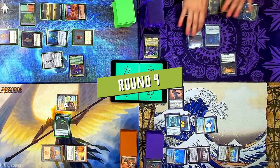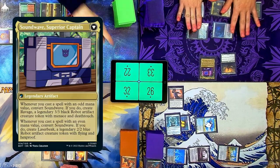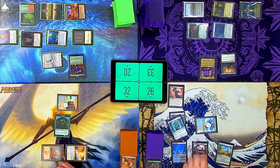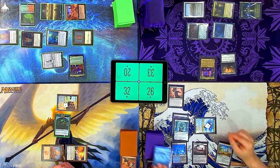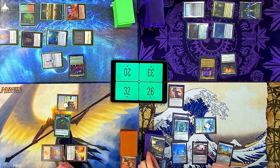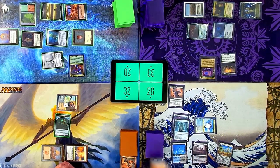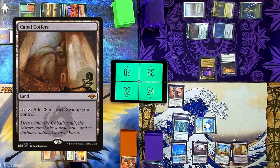I guess I'm just going to not attack because I can't actually. That's an upkeep — odds hurt. Upkeep. Protection Racket — I'll exile it. You always pay the zero. Pay zero. The lands are gone — what even are lands? Draw for a turn, lose. Ball Lightning.